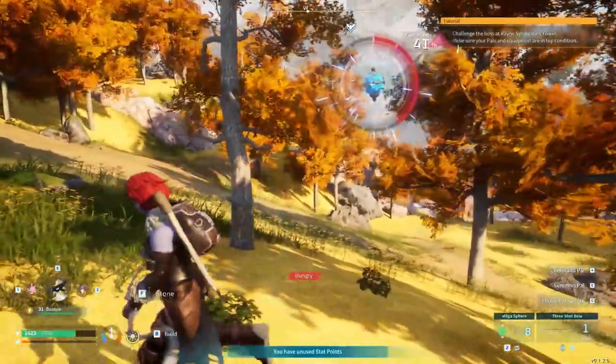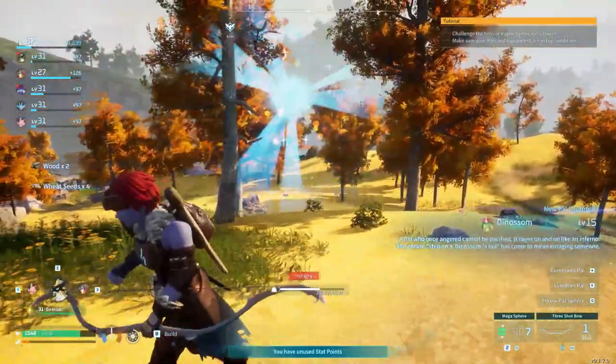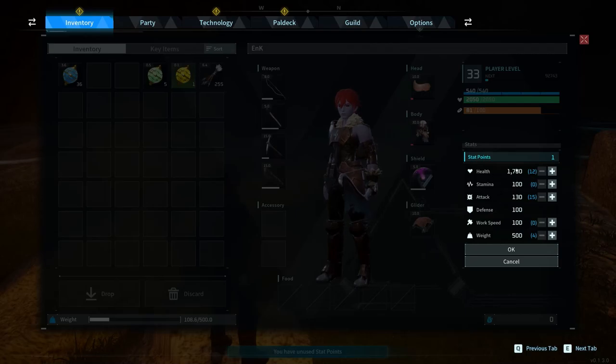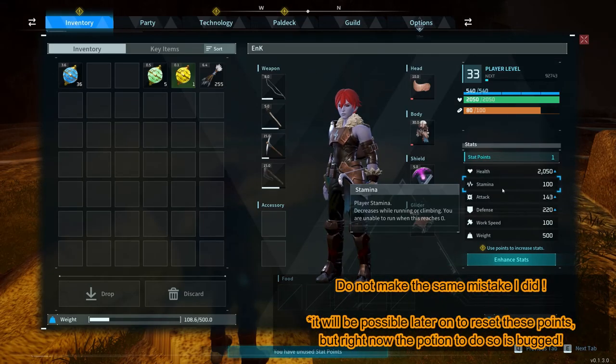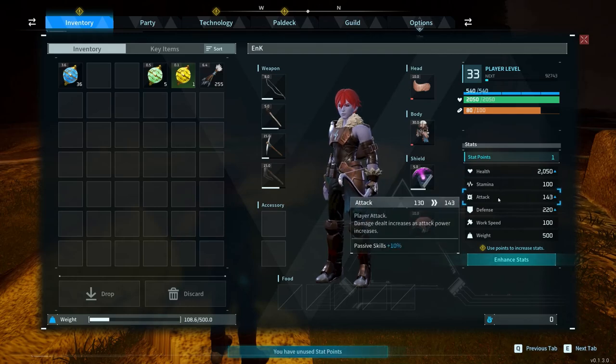Whatever actions you do, you will gain XP, which will level up your character. When you level up, you will be able to choose different stats. As a new player, you might not be aware of which of these are best to choose. HP is pretty self-explanatory — it increases your HP and is the most important stat, as it allows you to survive and becomes more relevant as you progress further into the game. Stamina and attack are stats that are very effective early on, but once you capture mounts and flying mounts, they will become less relevant, since when you are mounted you will be using the mount's attack and stamina. There are situations where a few points in them can be useful, but in general, HP would be a much better choice.